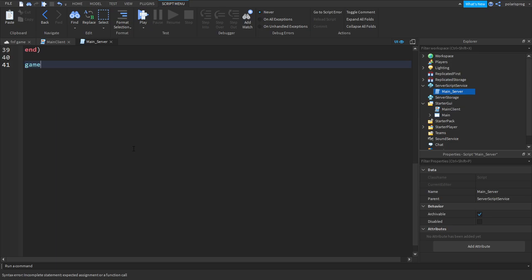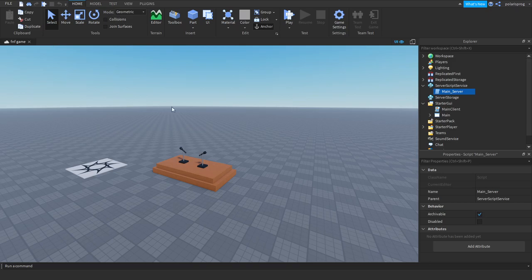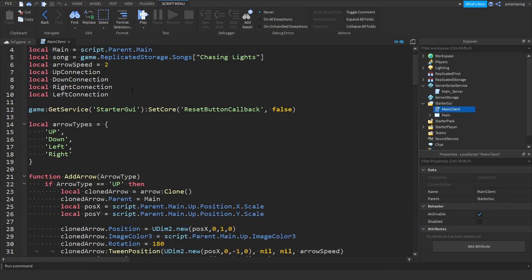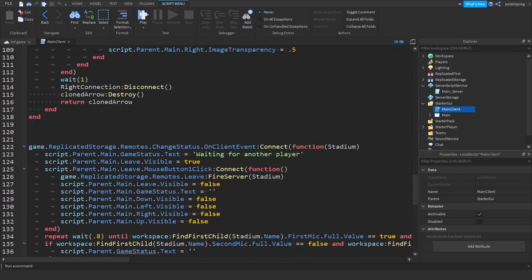Just to make it even safer, we're gonna do game:BindToClose(function), put a wait of two seconds, and now as you can see our wins do save.